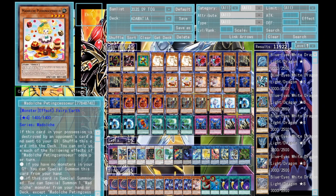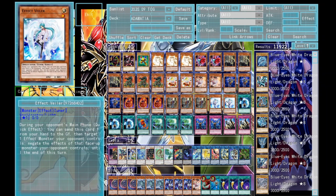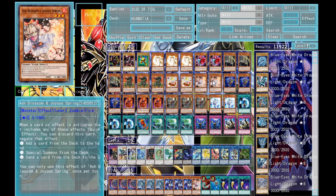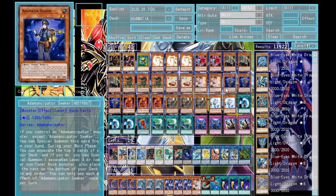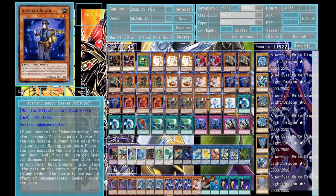Going first with Modulce in your hand, it's amazing. For the hand trap lineup I'm running double Ash, double Effect Veiler, and double Impermanence — just obvious great cards for the meta right now. These are very interchangeable; you could swap Impermanence for Gamma if you really wanted. Triple US Seeker is probably the worst card of the bunch — you have to control an Adamancipator monster to special summon it from your hand, but it's nice to have a tuner out there.